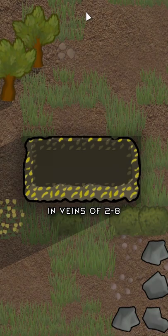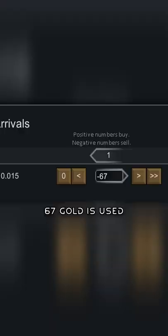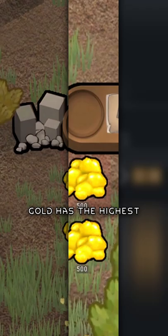Rimworld's gold is the most valuable metal. Gold can be found in veins of 2 to 8, and has a hit point of 1500. Drilling for it and ancient tombs are other ways to find it.